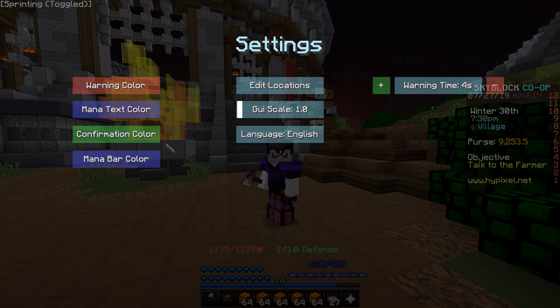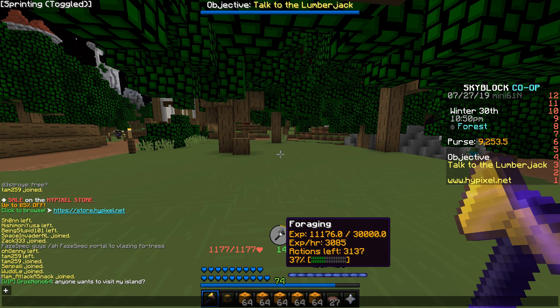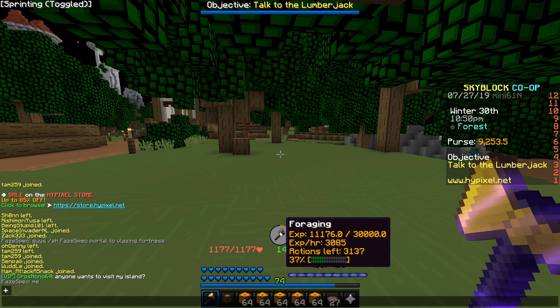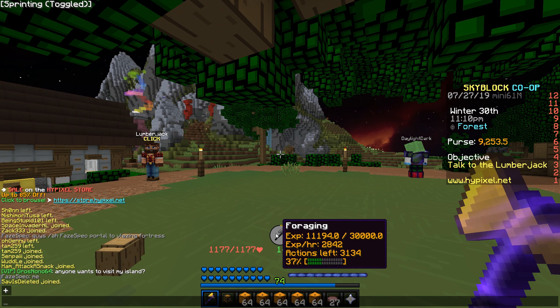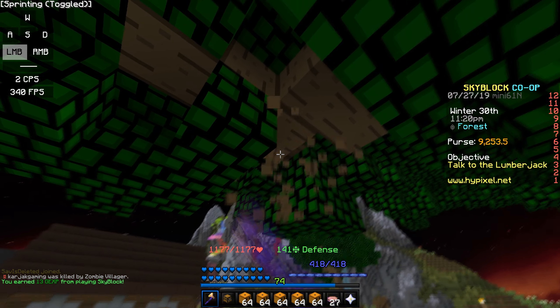If I want the mana text green I can change it to green, but I'm going to leave it blue for now. That's pretty much the mod. The next mod I'm going to be showing you guys is a mod by Pones called Hypixel Skyblock EXP Tracker. This mod is super useful. Let's say I want to go mine trees but I'm not sure how long I'll need to mine or how much XP I need till the next level. If I hit a tree, this little tracker pops up and shows me how much XP I'm getting per hour, how many actions I need till the next level, and how far away I am from the next level. It even has a progress bar and a colored ring showing how close you are to the next level.